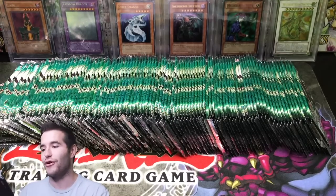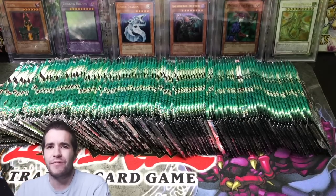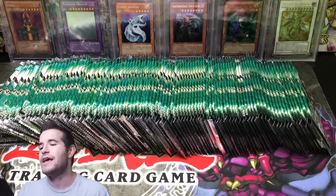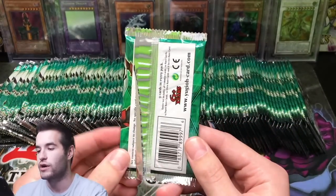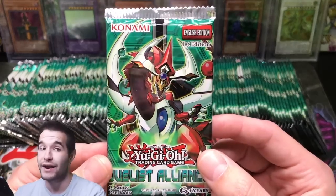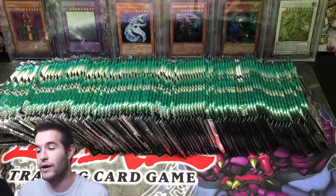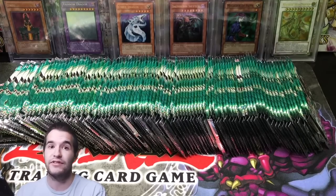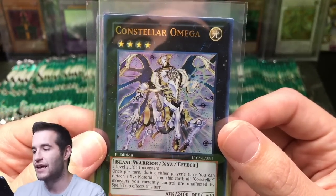What's up guys, rexun34 back with another 100 pack opening. I'm insane — I keep opening 100 packs, but I figured why not. I have to edit for two to three hours every night, so let's just do it. Today we have Duelist Alliance, a pack I've never opened. I love the green artwork on this pack — it looks really, really good. We're gonna try and pull Odd Eyes Pendulum Dragon and Shadal Construct, which I think is the most expensive card in the set as an ultimate rare. There's also a ghost rare — stellar knight something — and we've been on fire with ghost rares recently.